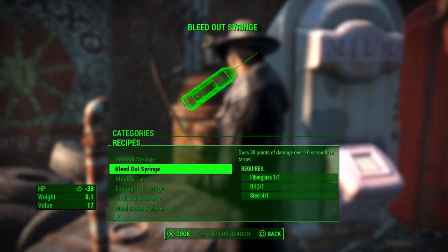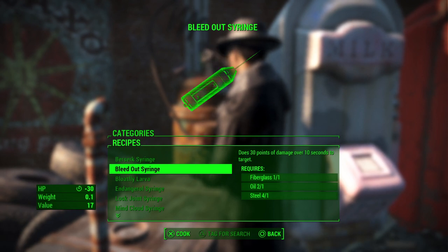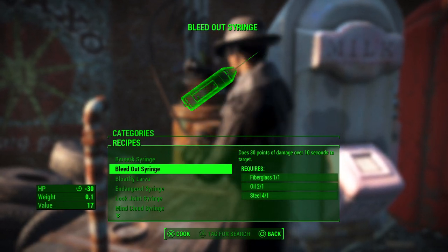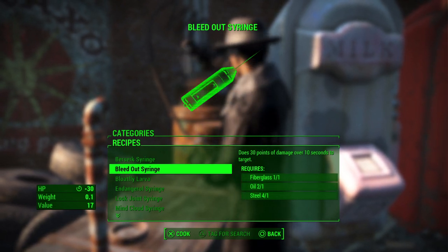As you can see for this one I have fiberglass — I have one — and I'm still going to have the exact same amount after I do this. So what you're going to want to do is click X to cook this, and the second you do that you're going to want to hover up using the left joystick like this.